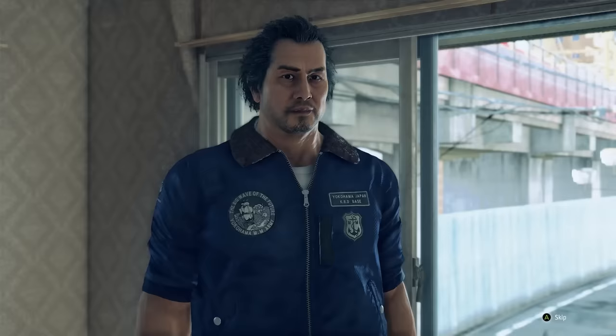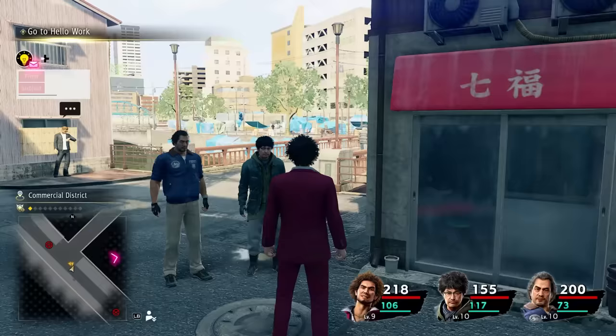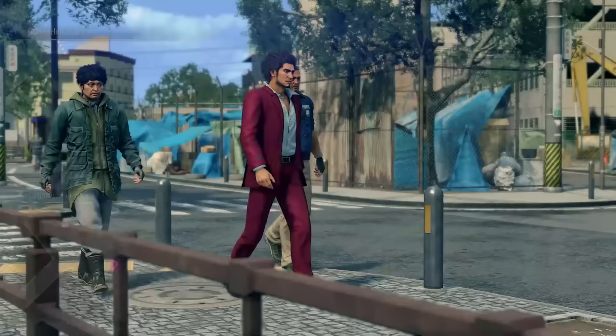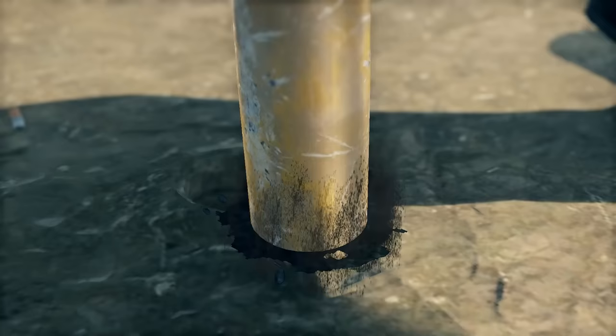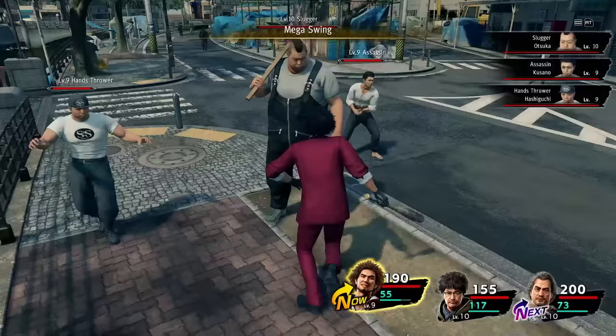Shortly afterwards, Adachi rejoins the party and we're off towards the next part. I was thinking of grinding a little bit here to get the Freelancer job to rank 6 for an extra +5 agility, but Ichiban was still rather far off and enemies don't really give a lot of experience here, so we skip that. We discover the self-proclaimed hero's bat and Ichiban becomes a hero. With that, we finally get access to the first AoE spell, Mega Swing.